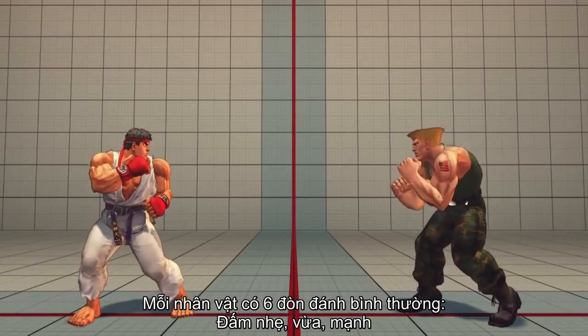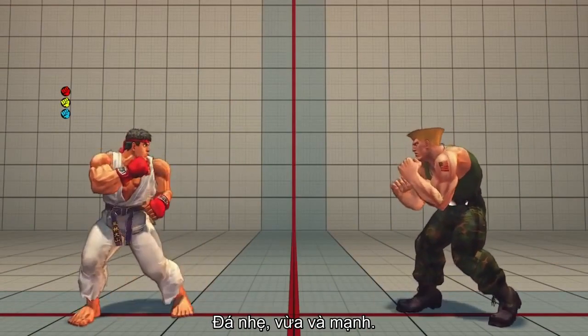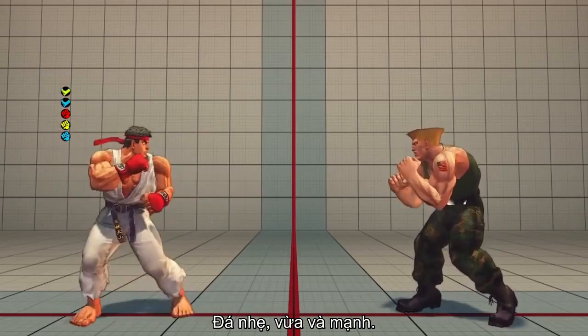Each character has six normal attack buttons: light punch, medium punch, and hard punch, and light kick, medium kick, and hard kick.